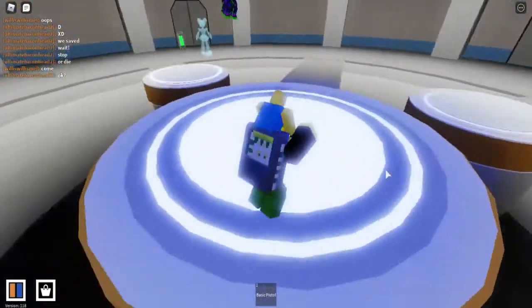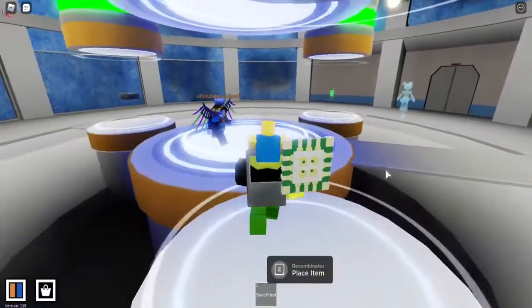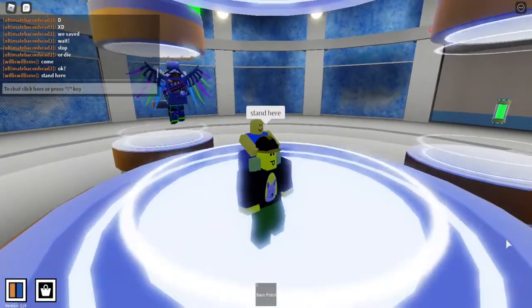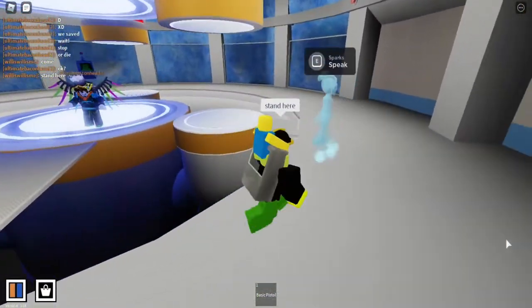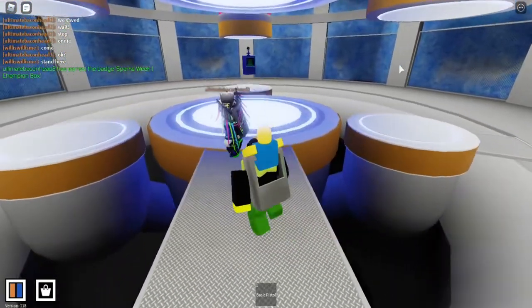All we need to do is place them — someone's already placed one of them, but we've still got the other. Stand here and you get it. Let's talk to Spark Kilowatt real quick. She says: 'Thanks for the help' — and we get a champion box!